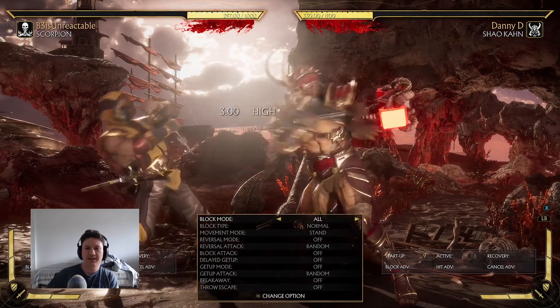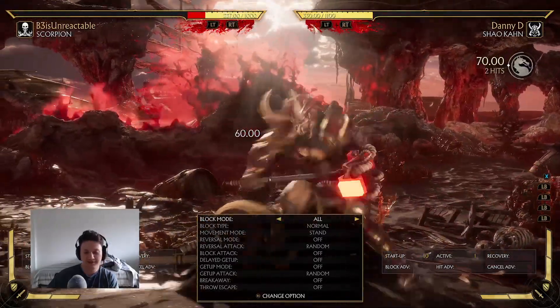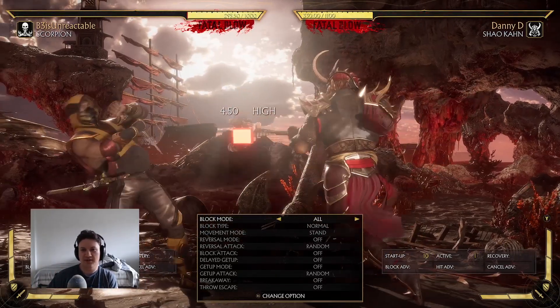You know how some moves stagger and then they grab you — you've seen this before, right? Standing one to grab. Look at how quick this is. There are a couple things that play into this — it depends on the animation, like the hidden frames and stuff, which sometimes you don't see.